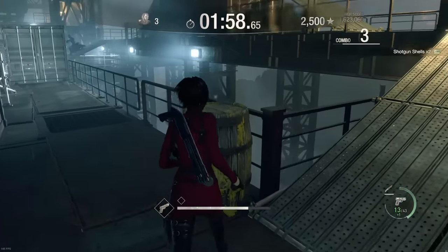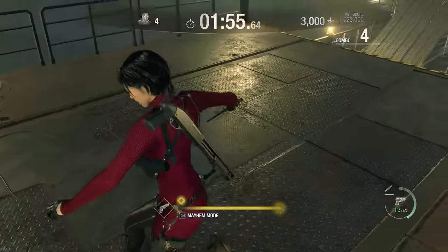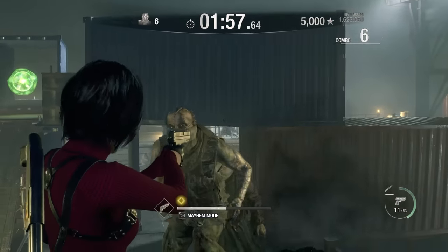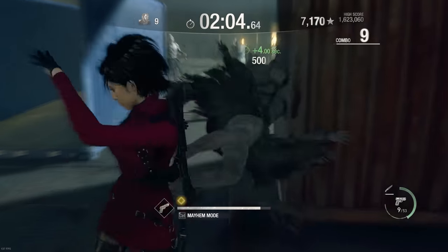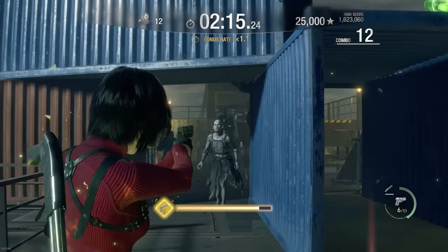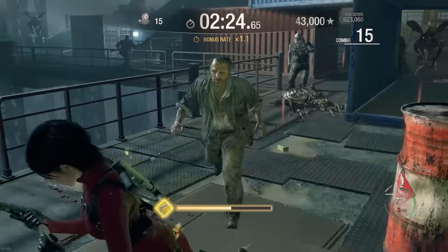Next up, use a pistol, TMP, or whatever weapon you have that doesn't kill them in one shot and shoot them in the head. Shoot them in the head and kick them — melee them. This will build up your mayhem mode meter. The reason why we want mayhem mode is because you get more points when you're in mayhem. Always spam it. As soon as you get it, use it and go for headshots. This will give you 7,500 points or something crazy — a ton of points if you land headshots with your mayhem meter.